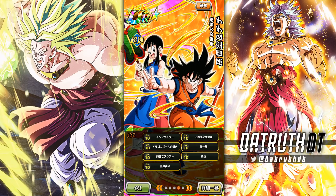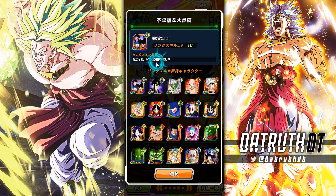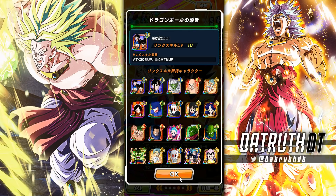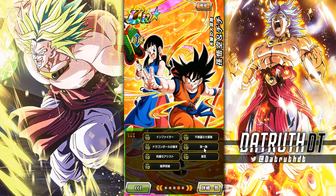So looking at their link set: we've got Fighter, Guidance of the Dragon Balls, and Incredible Adventure. Then we have Goku Family, All in the Family, Solid Support, Courage, and Shattering the Limit. Already we're off to a pretty bad start.